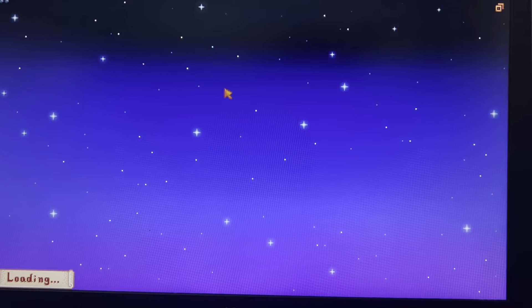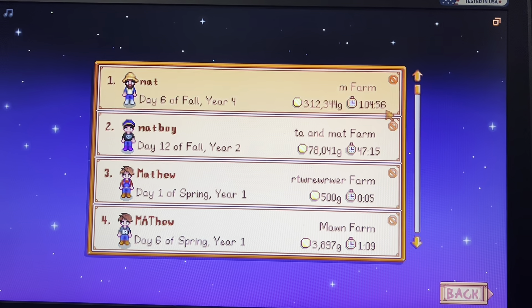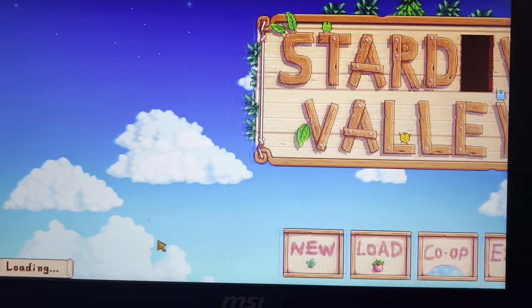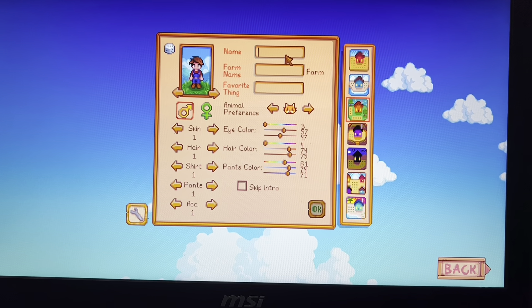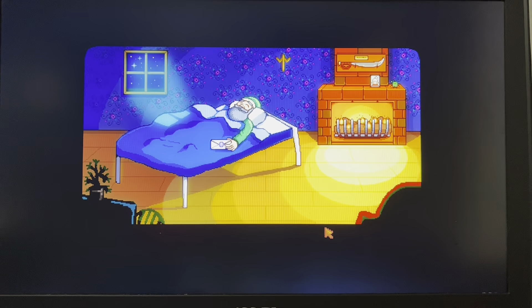The 'Load' option is basically your games that you already have. Alright, back to new game - I'm just gonna make one real quick. Let's skip forward - after character creation you get this huge cutscene of your grandpa.